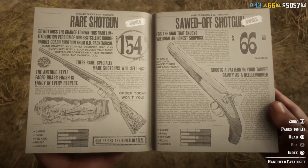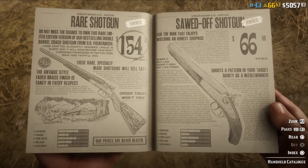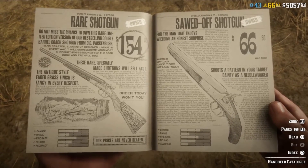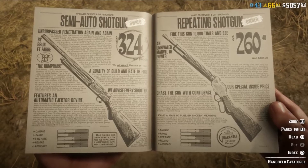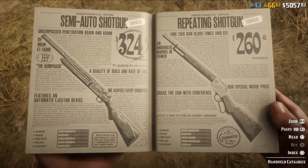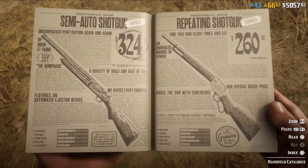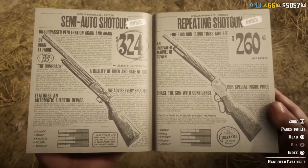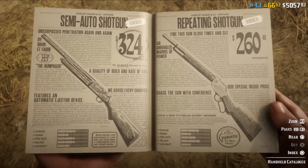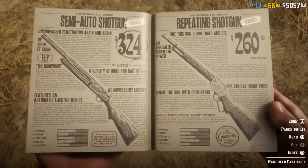For shotguns, I would not spend money on the Rare Shotgun. Go ahead and get the Sawed-Off Shotgun first because it counts as a handgun, so you can dual wield two of them if you need to. The shotgun to save up for is the Semi-Automatic Shotgun — that is the best shotgun in the game and will get you from beginning to end. Don't be fooled by the Repeating Shotgun; it doesn't handle or put out the same power as the semi-auto. Save your money for the Semi-Auto Shotgun and get the Sawed-Off in the meantime.